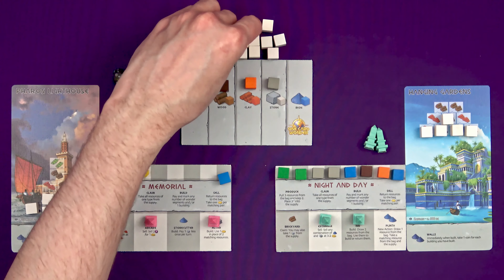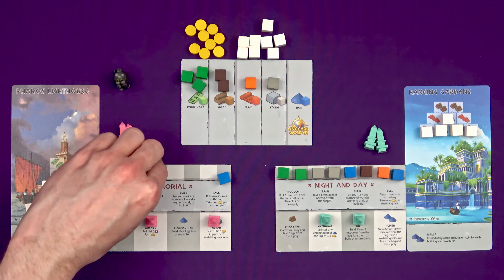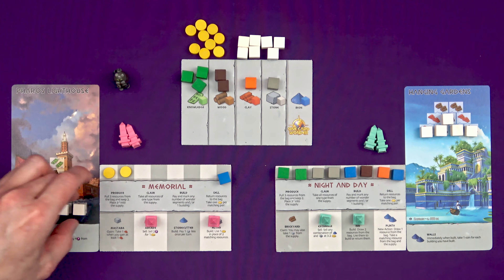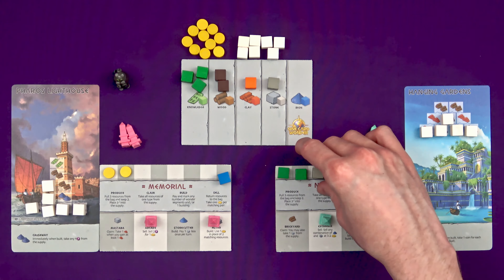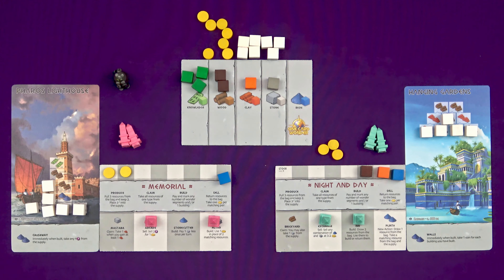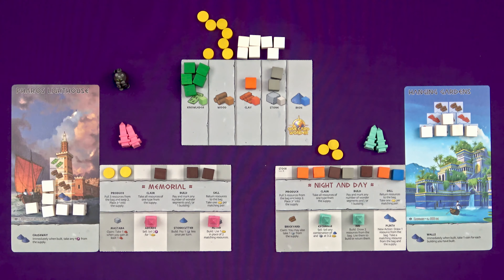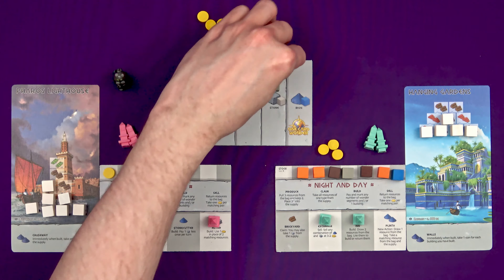A few turns later, Marty can be geared up for a nice big build. He's got two wood to do the next stage, two clay for the stage above that, and he can use a coin in place of two matching resources — so he could use that in place of the two wood he would normally need there and really start advancing on his wonder. I'm full up on resources but not quite the right ones, so I could sell three of these for two coins thanks to my special ability, and then I have a pair of knowledge I don't need that I could sell for a third coin.